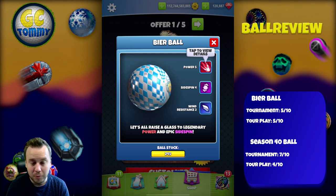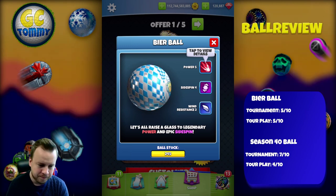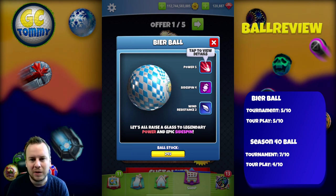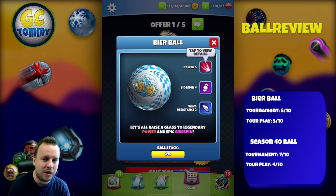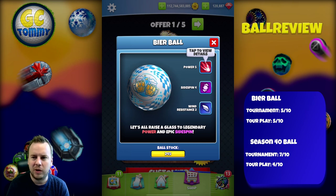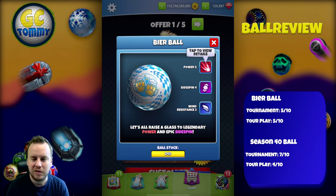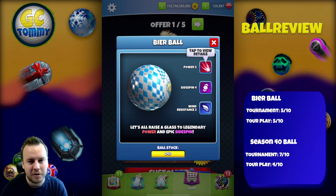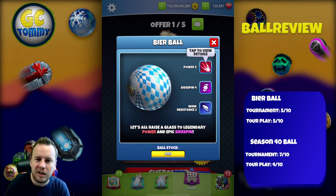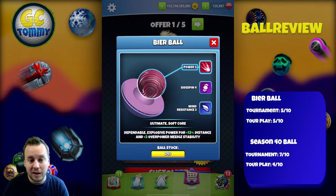Power 5 is obviously very welcome nowadays, as we can only win Berserkers in the Golden Shot mainly. It's good to have power 5 balls, but we do have the Luminary which is a wind 3 ball. This is a side spin 4 ball as well — and I could see myself in certain scenarios needing to cut the corner with a max curl shot, a power hook, or a power slice where side spin 4 is going to be valuable.